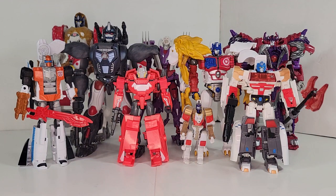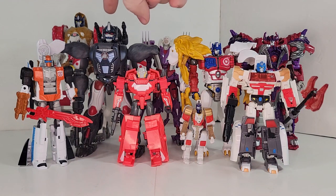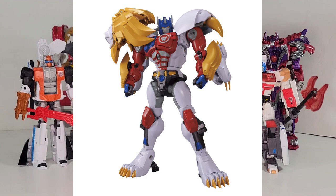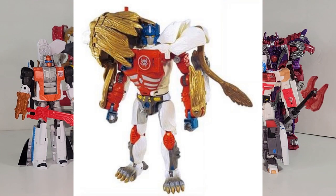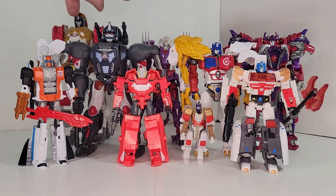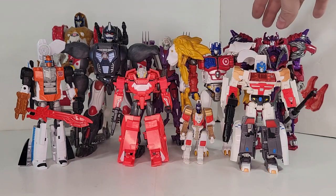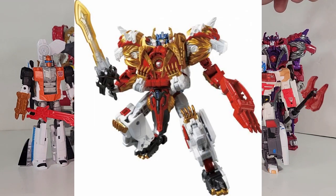For height stand-ins, we got the Cyberverse Dead End in for the Robot Masters, and then the Masterpiece Optimus Primal is in for the Masterpiece Leo Convoy and the original Beast Wars 2 Leo Convoy. The Masterpiece is about half a head taller, the original is about a whole head taller, so closer to the Energon back there. Our recolor stand-ins are the BotCon AlphaTrizor for the Prime Leo Convoy and the Alpha Trion for the Legends Leo Convoy.